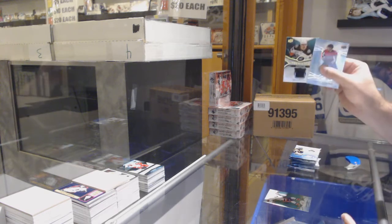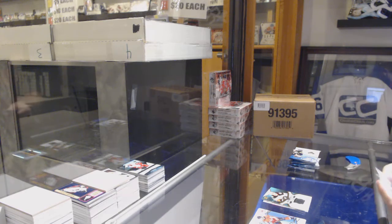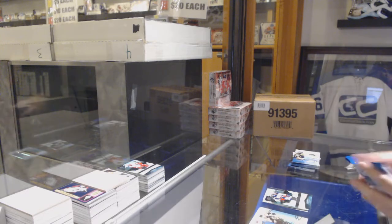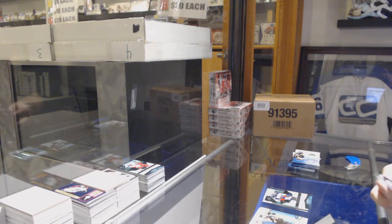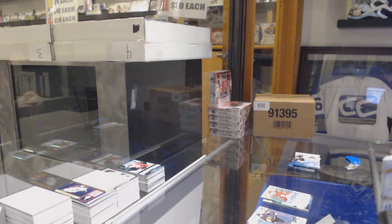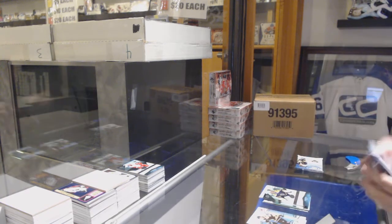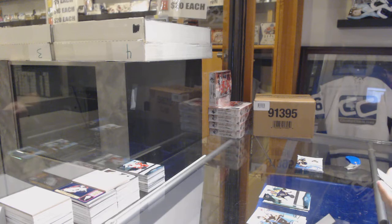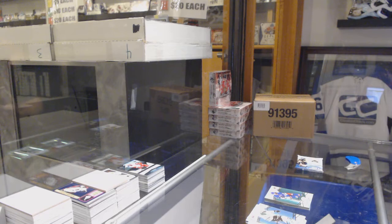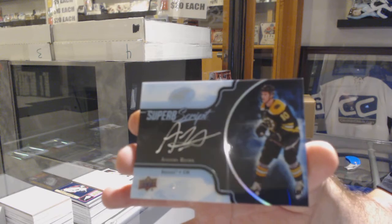Last box. We've got a green of Eberle for the Islanders and a Sam Steel Ice Premieres Jersey for the Anaheim Ducks. Green of Granlund for the Minnesota Wild, $12.99 of Eric Robinson for the Blue Jackets, green of Getzlaf for the Ducks, $9.99 Sub-Zero of Rasmussen for the Red Wings. Patrick green for the Flyers, $12.99 of Lauder for the Boston Bruins — sick! We've got a Matt Zuccarello green for the Rangers and a Superb Script auto numbered to 49 for the Boston Bruins, Anders Bjork.